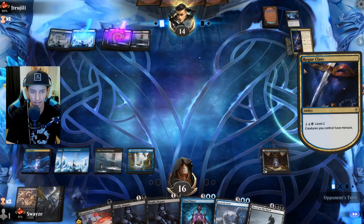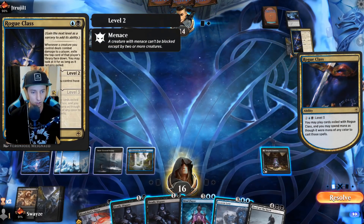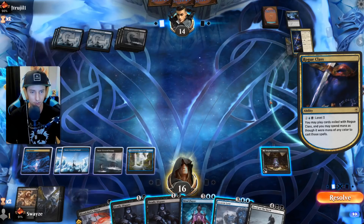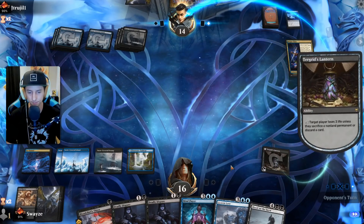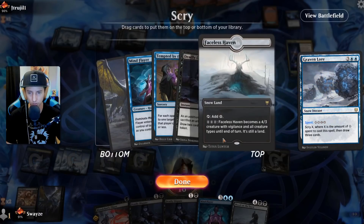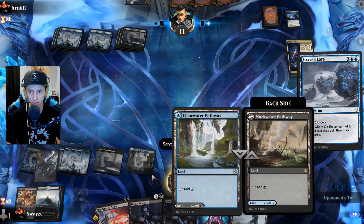They're going to activate Rogue Class to level two — now they have menace, and at level three they may play cards exiled with Rogue Class spending mana as though it were any color. Here we go — my own cards start to bite me. Let's hit them with some damage. Going into our deck via Graven Lore — more Mind Flayers, all good stuff. Let's go ahead and do this.